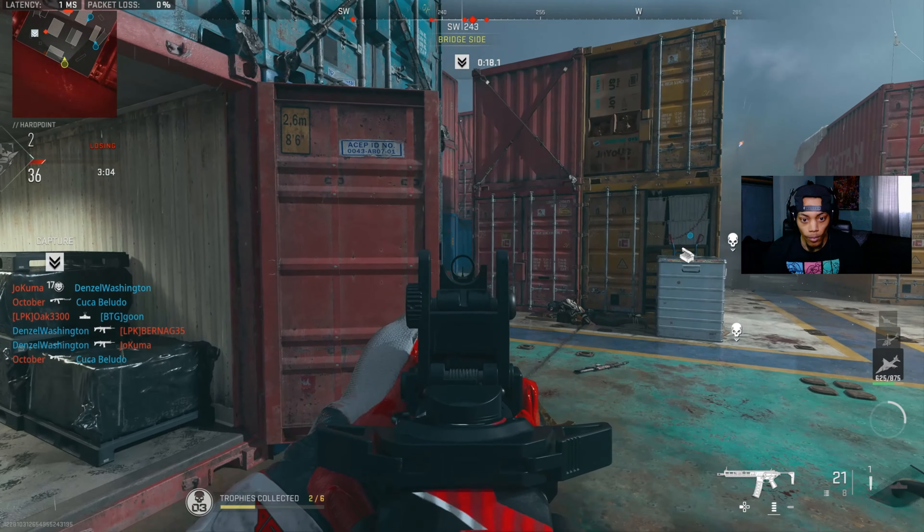Make sure you got the class set up. On the barrel, we got the 14-inch Bruen Echelon — this is actually a good barrel. On the pro side you got damage range, hip-fire accuracy, and recoil control. I'm telling you guys, you get damage, hip-fire accuracy plus recoil control — it's very, very good. Try it out.